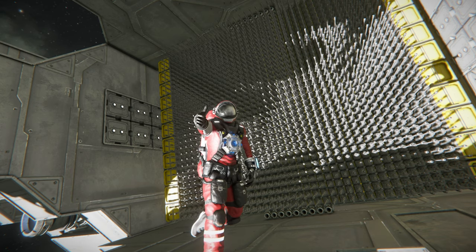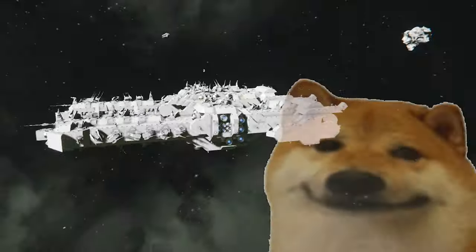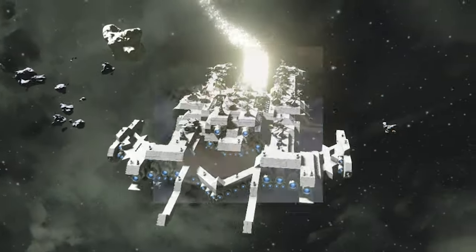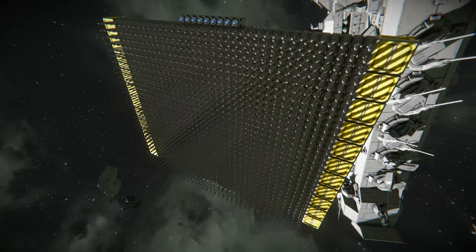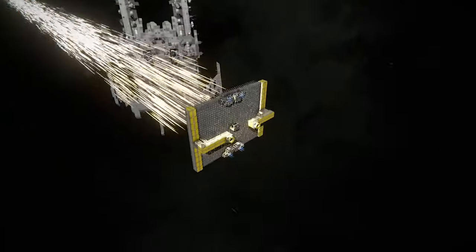You know what's better than death rays? Death rays made out of guns. This ship is completely vanilla, and the laser system is, to be honest, very brain-dead to make. Just slap on as many small grid autocannons as possible. I wonder why I haven't figured this out earlier.